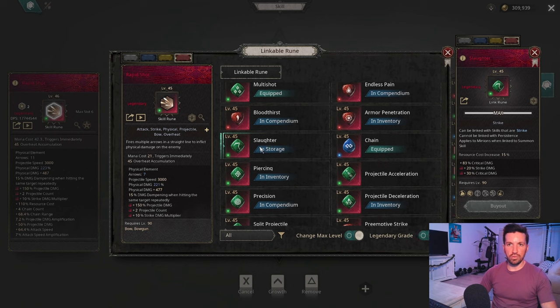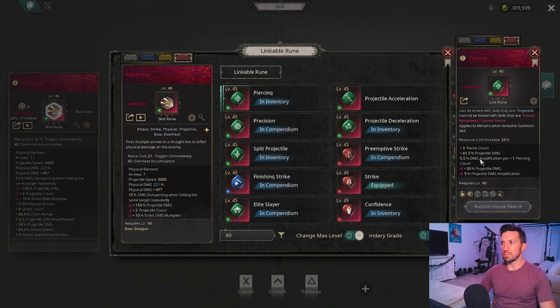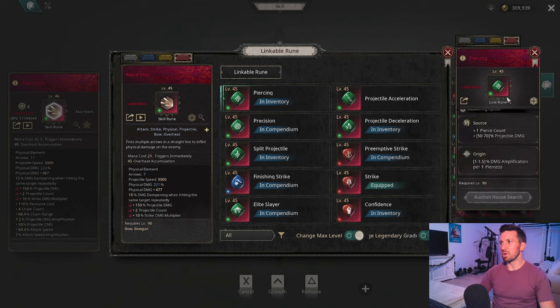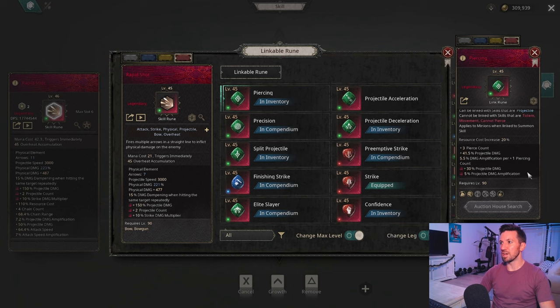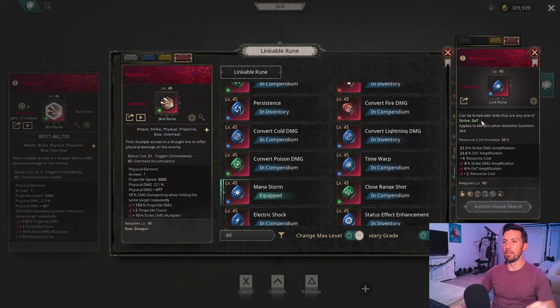Slaughter starts to fall off once your crit damage increases. If you're not using Chain, Piercing is a really strong option for single target — it can get very high damage amplification with plus three pierces, plus one awakened, bringing it to 22% amplification plus 5% and additional projectile damage. If you've reached or surpassed attack speed cap, you can drop Quick Attack and add Confidence instead — it adds less attack speed but a lot of damage in compensation, provided you have at least 80 or more HP.